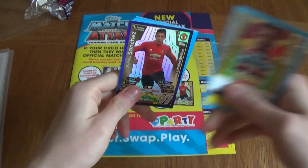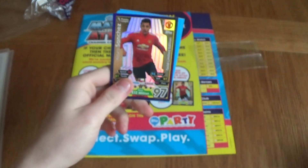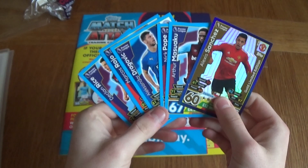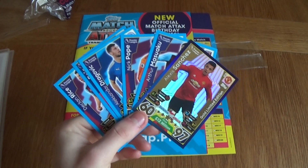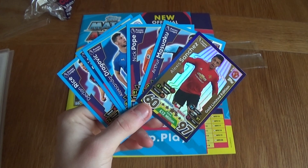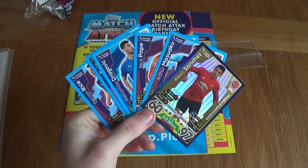Here is what the code card looks like. Alexis Sanchez looks great on it — the Alexis Sanchez Gold Limited Edition. So guys, this is going to be it for the video. If you did enjoy it, don't forget to leave a like. Thank you so much for watching. Subscribe to the channel if you're not already. We'll be doing more videos on the new Match Attax Extra — hopefully you stick around for that. But for now, this is it guys, see you in the next one. Goodbye.